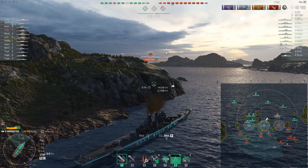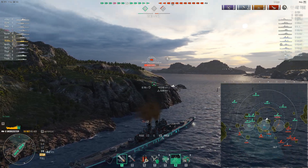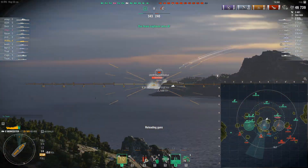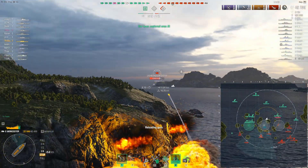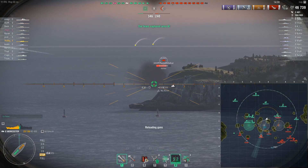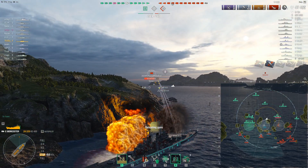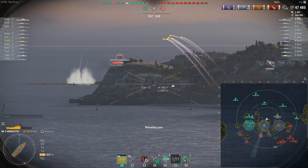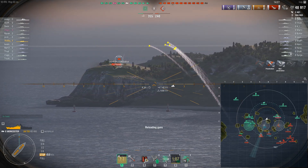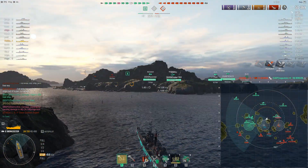I managed to pick up that Roon kill there at the very end with some stray shells at the edge of my range. I set a fire on this Alaska earlier — I'm just going to do the classic cruiser thing and peek. A Des Moines would actually be much better in this position, able to make use of his 6 auto-loading turrets. I have a little bit of finessing — I can probably squeeze my front turrets off. Not afraid of broadsiding here since I'm in relative cover and not detected. Now if planes come, that's obviously going to be quite different.